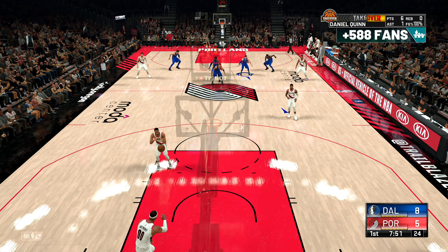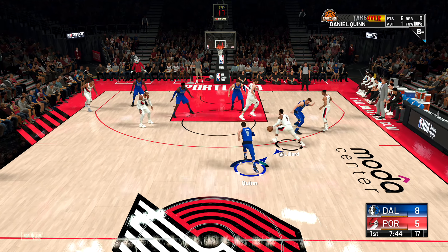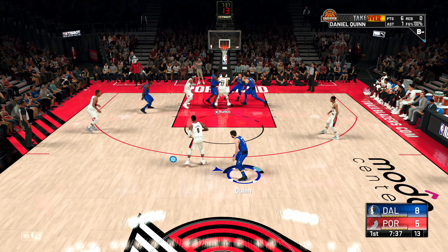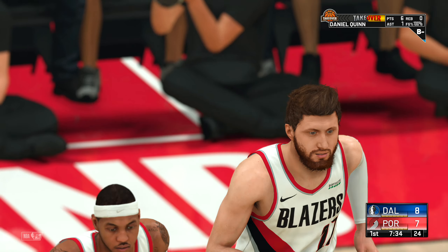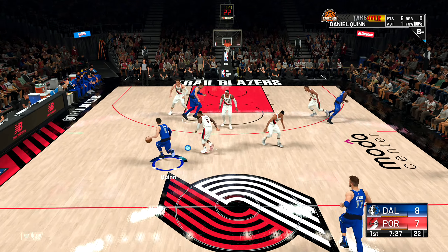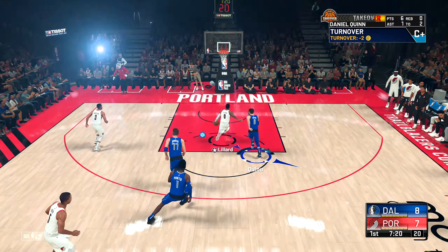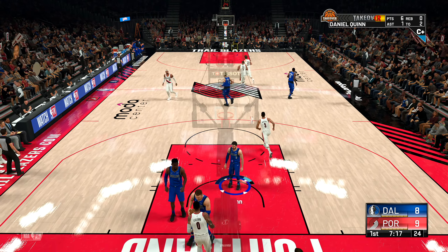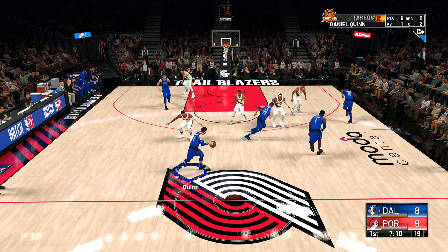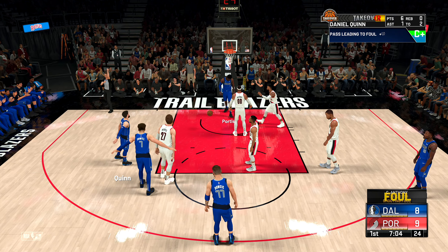Working on those jump shots, getting that next badge. Now here's Lillard against Golden State, he was really on his game. Shot to stop the run — I had a handle, no one's boxing out though. I don't know why, we had tons of players available to get that rebound. That's a shame. Oh, I lost it — he properly stole it. Tried to get in there — almost impossible to match up. The Mavericks have gone four of five from the field so far.